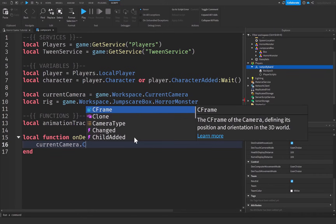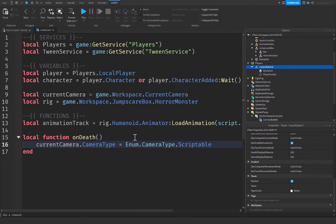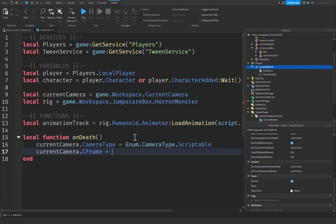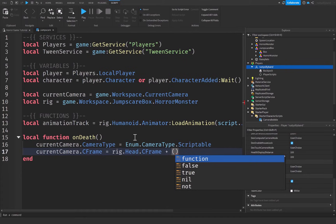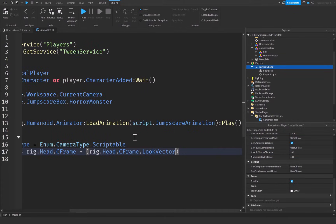Inside onDeath, set `currentCamera.CameraType = Enum.CameraType.Scriptable` so we can script the camera's behavior. Then set `currentCamera.CFrame = rig.Head.CFrame + (rig.Head.CFrame.LookVector * 3)`. LookVector is simply the forward direction of the part — in this case the head — so we position the camera three studs ahead of the rig's head.